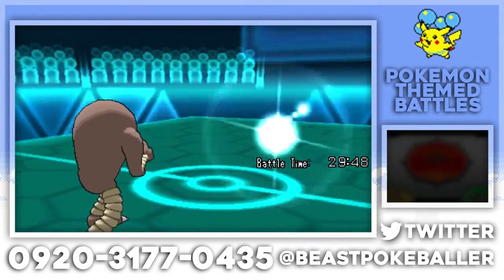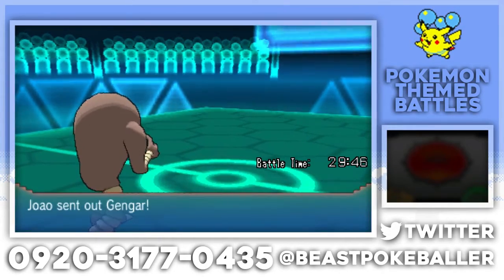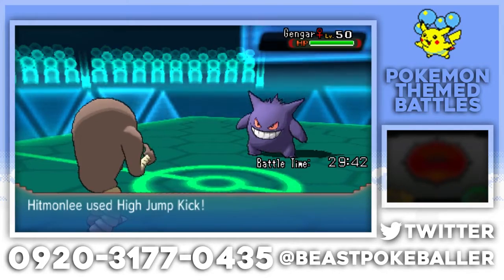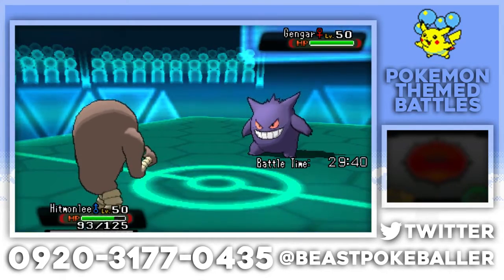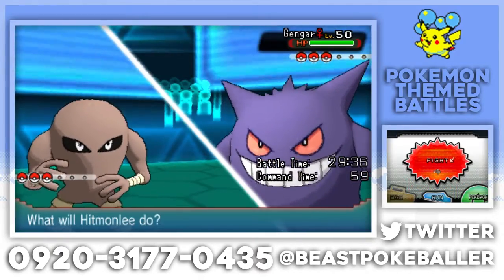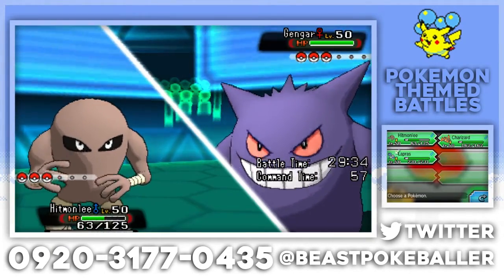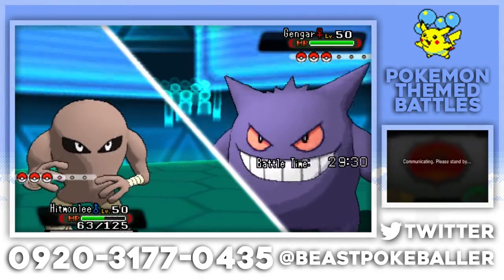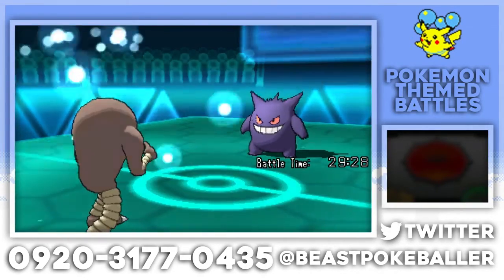Oh no, he withdrew! Oh, don't run to Gengar. I could've Knocked Off — I made a misplay, but that's okay. Lapras, I choose you. It's probably gonna Will-O-Wisp. Should've definitely gone into Charizard. It's a Mega Gengar! I still think we'll be able to outspeed it. He's probably gonna get rid of our Lapras, unfortunately.